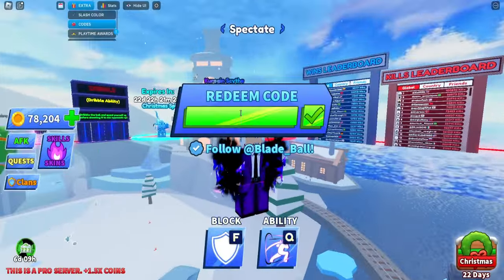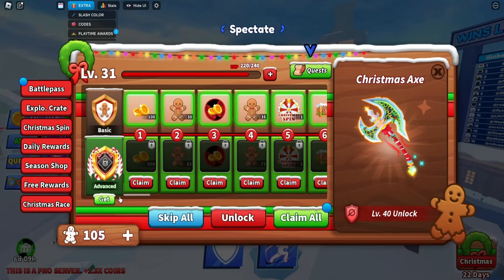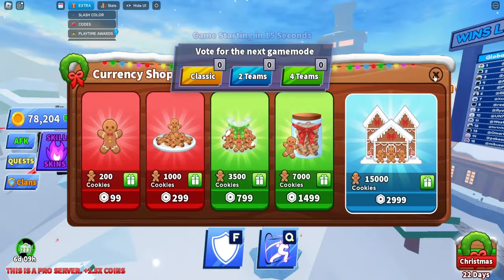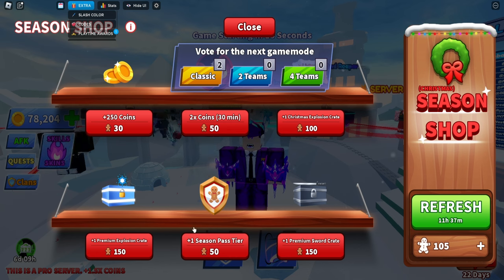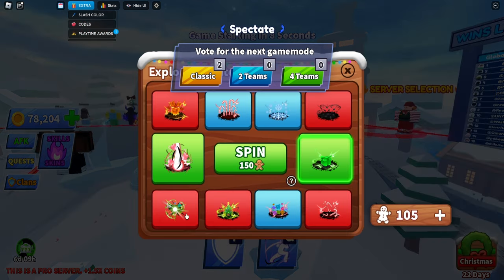The next code is "merryxmas." This one will give you 150 gingerbread cookies that you can use in the Christmas spin to get another spin, or use in the season shop to buy other things, or even at the explosion crit to hopefully get one of the explosions you want.